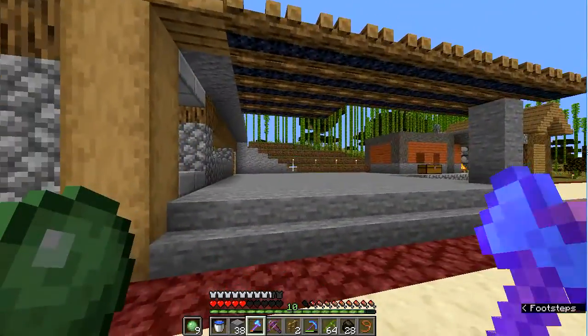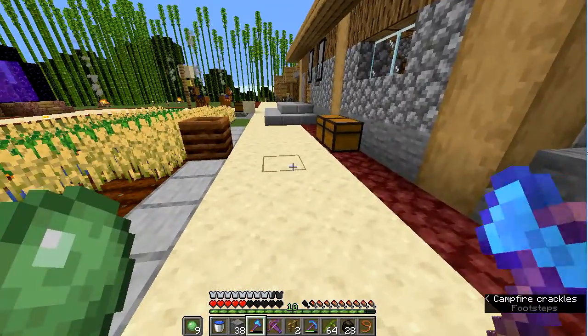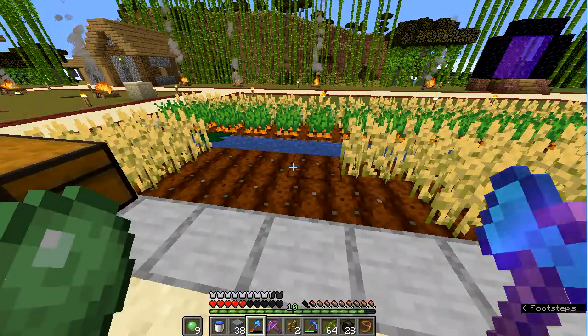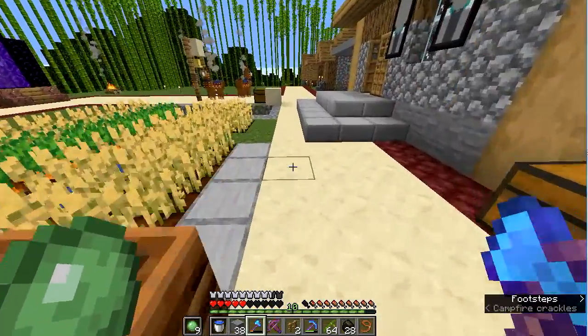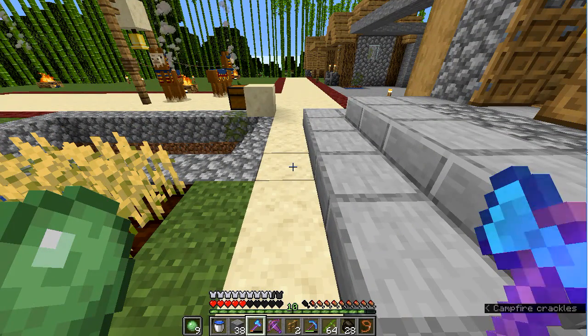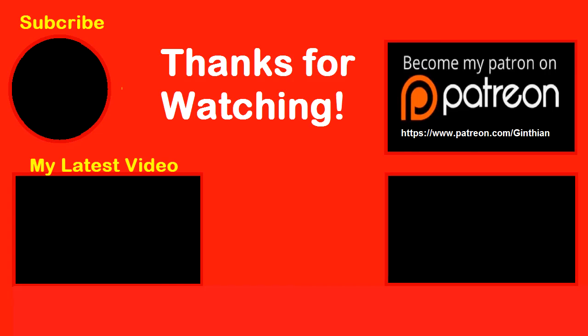You can see here that this could be a workspace. This is the same farm that was here before. I've added the composter, which is the workstation for the farmer. That's all I have time for today. Thank you for watching and goodbye.